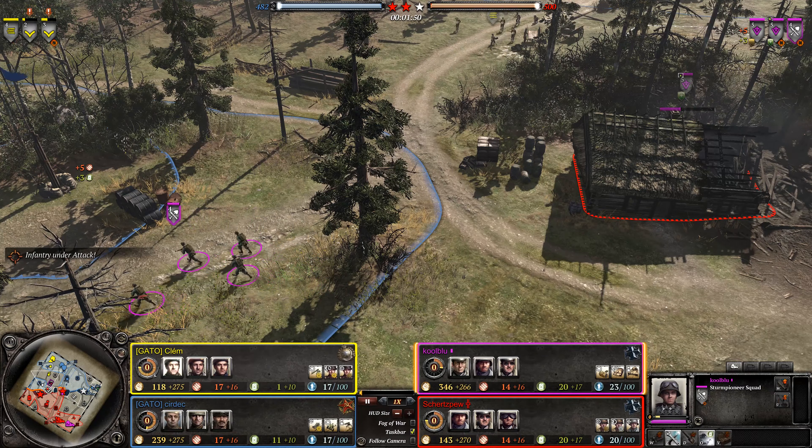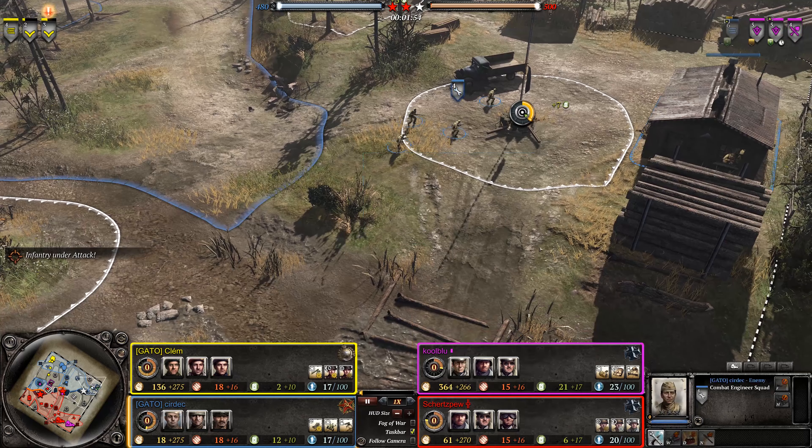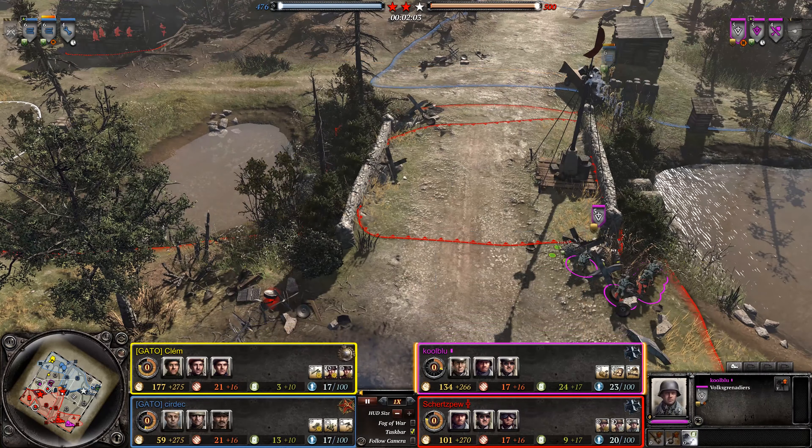That probably leaves the right side exposed — yep, it does. So if it's Soviet and British versus OKW, the Soviet player is like: if he's not going to take this other side, I'm going to take it. And we can also see an MG, so he's going to push in for mid as well.